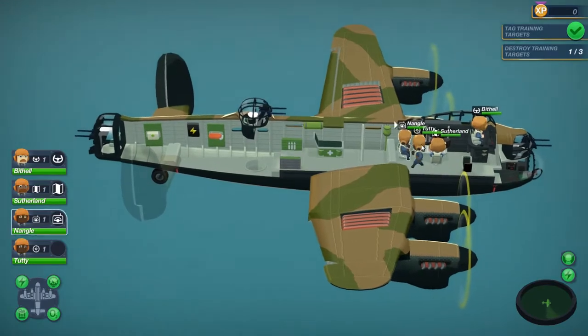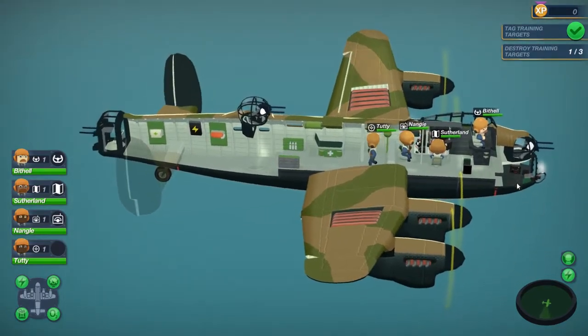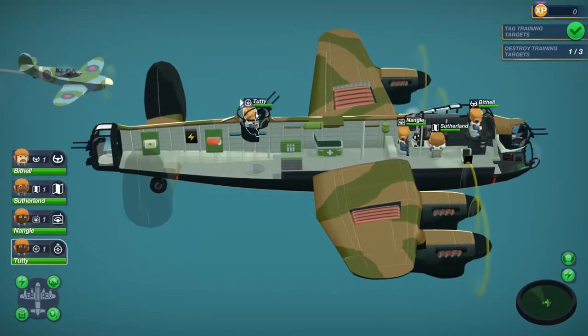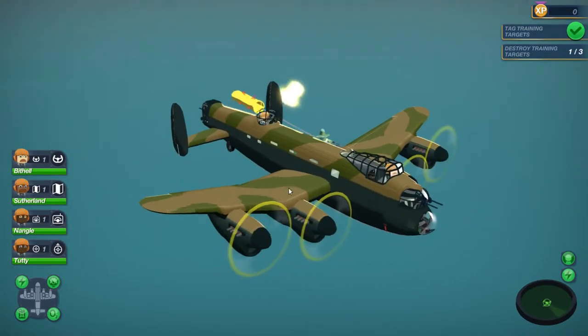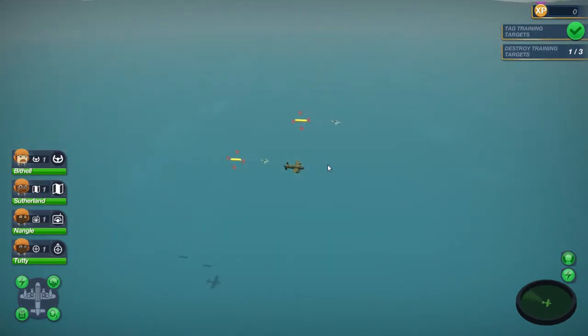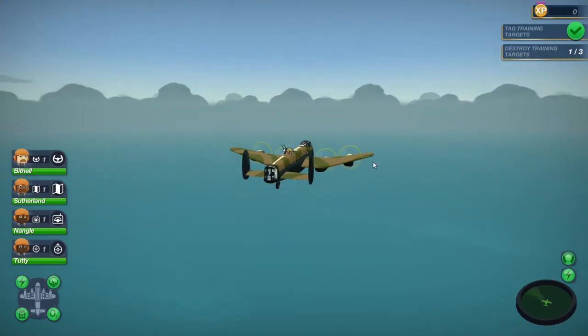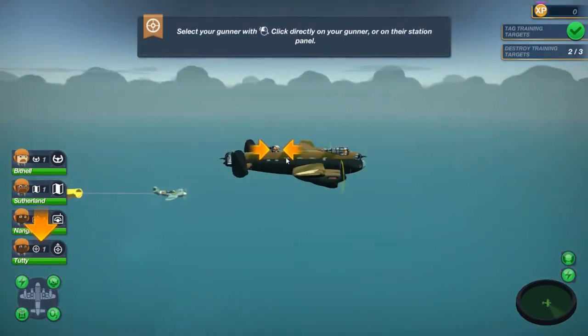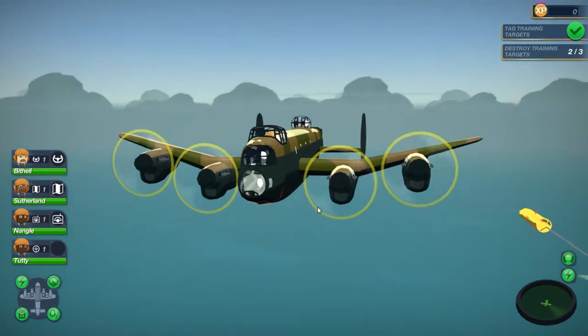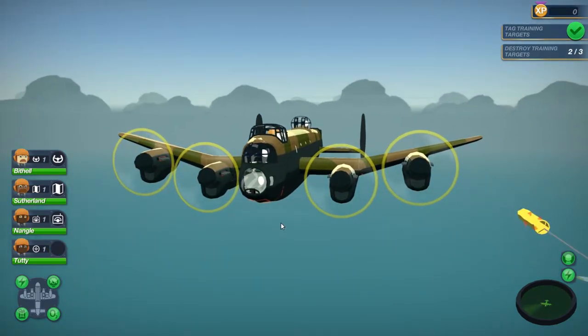You have to tell your crew what to do. So this guy, for example — I just clicked him. He was on the front gun, but he can't see the targets behind the plane with the front gun. So I need to move him to the middle gun so that he can see targets. Now he can see that target back there. So he'll go ahead and shoot that. Without instructions, your crew will basically just not do anything different, and that includes your pilots.